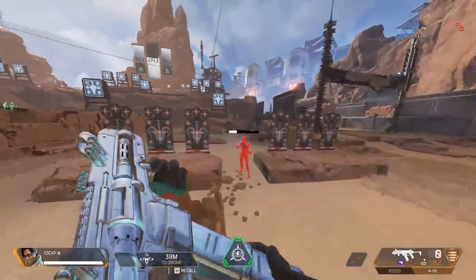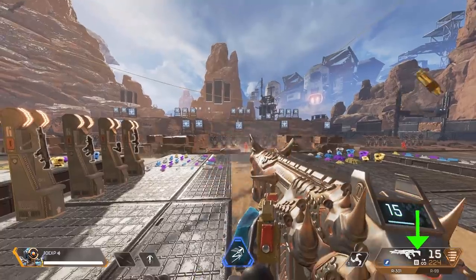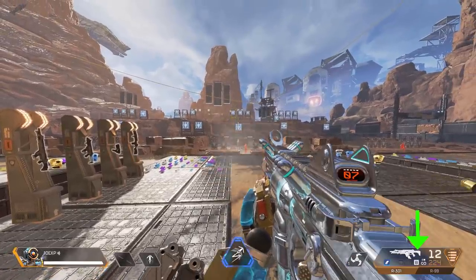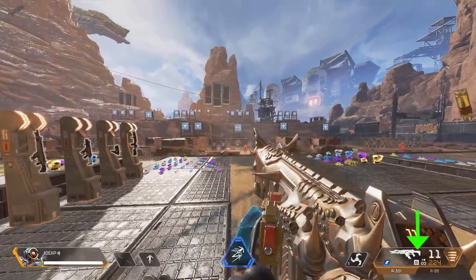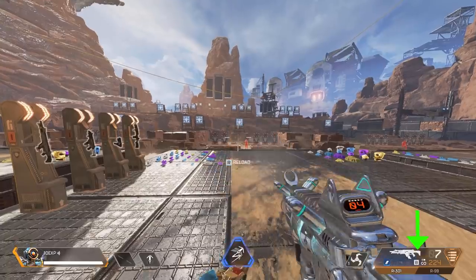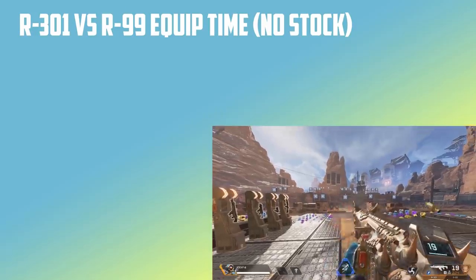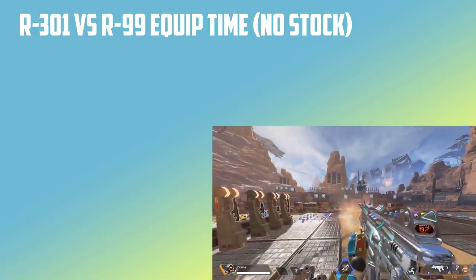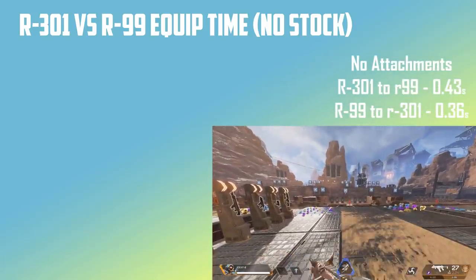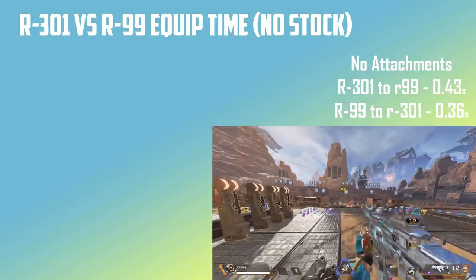I will be testing how stocks change how weapons are equipped and unequipped. To calculate this, I started a timer from the frame the UI switched to the weapon to the frame we were able to fire. First, we had to test the stats with no attachments to get a base. I used full auto weapons so I could fire as soon as it was ready with no discrepancies — I held it down as soon as I could. I found that the equip time isn't based on what weapon you are equipping, but the weapon you are equipping to. For example, switching from an R301 to an R99 takes 0.43 seconds, which is longer than the 0.36 seconds it takes to switch to an R301 from an R99.